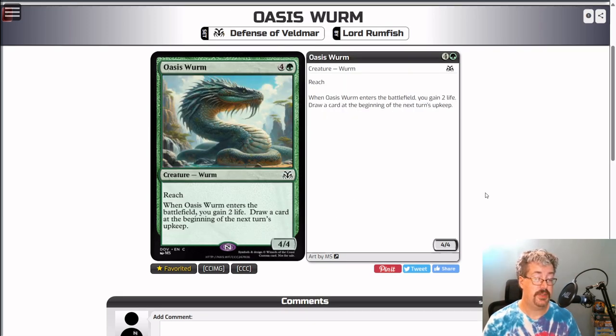Oasis Worm — green and four colorless, a 4/4 common creature worm. It has Reach. When Oasis Worm enters the battlefield, you gain two life. Draw a card at the beginning of the next turn's upkeep. This is just value — a decently sized defensive green creature that replaces itself with a card and gains you a little bit of life. Drawing a card makes it useful for Quel'Nai College (blue, red, green), where they care about hitting extra card draw triggers. Even if those triggers fire on the opponent's turn, most of those things can trigger pretty reasonably then as well. Just a solid creature all the way around — I'd say this card's like a 2.5 easily. Maybe Quel'Nai College would call it a three.